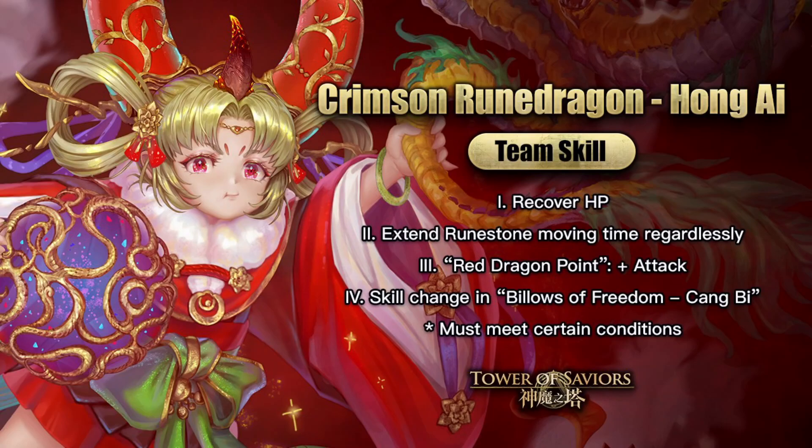For the team skill, Hong Ai recovers HP — very similar to other dragon cards like Ching Gui, the black gold card. Number two is extended rune movement time. Number three is red dragon points, similar to Chong B but the opposite mechanic. Number four is a skill change for Chong B, so you'll need to bring Chong B into Hong Ai's team. With leader, ally, and Chong B, that's already three dragons, easily fulfilling the leader skill condition.